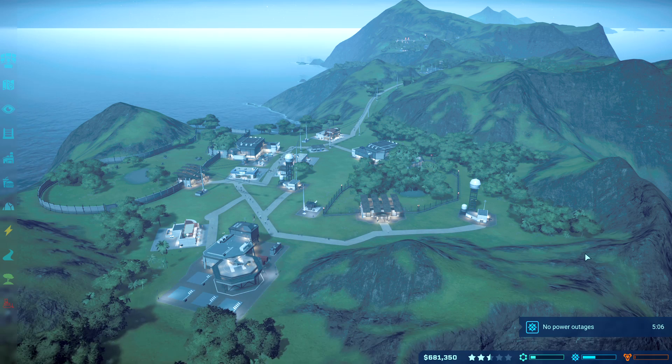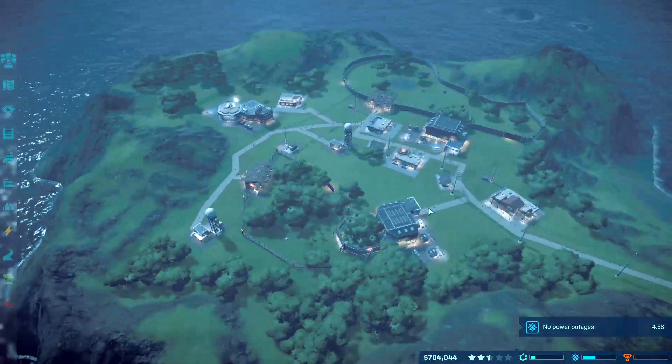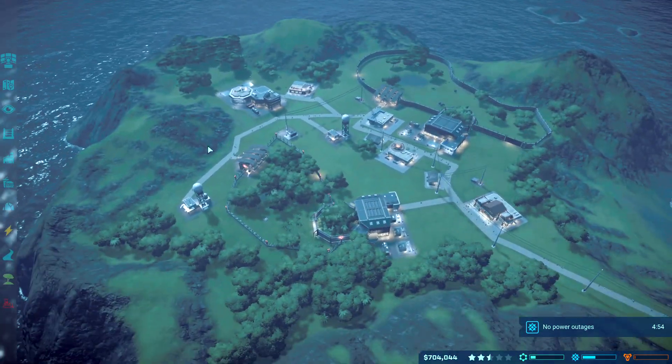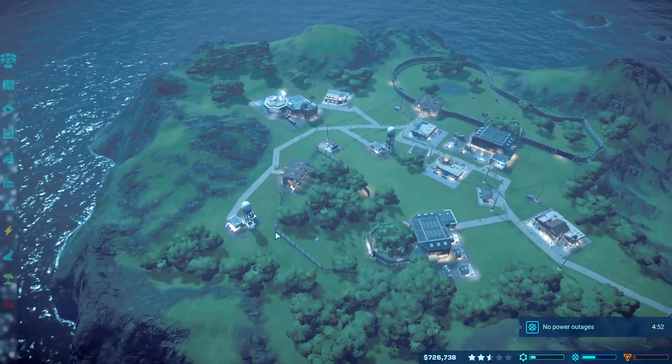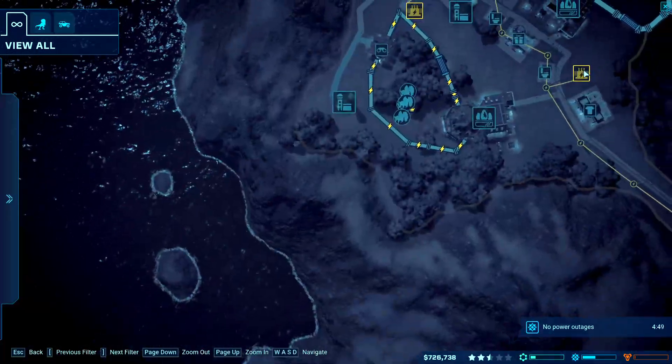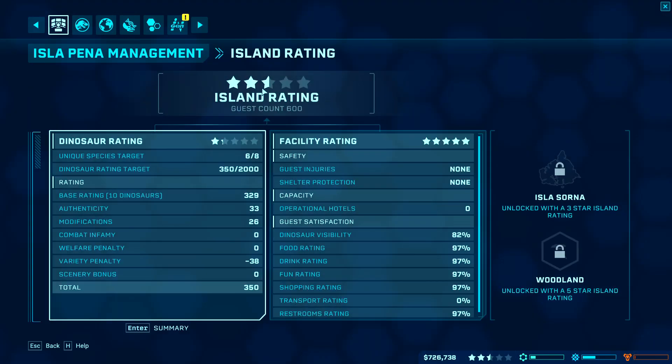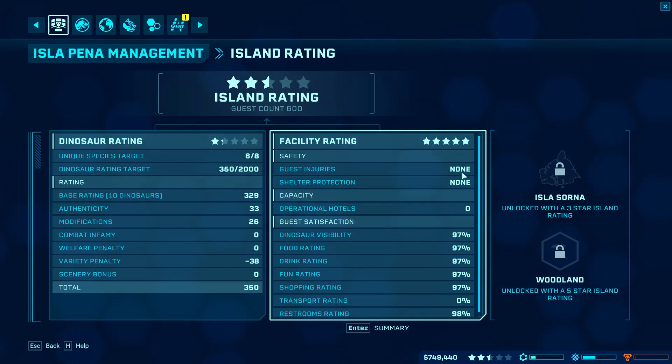Hey guys, we're back to another one, and I'm just gonna play some more Jurassic World. This is episode 37 of this series. So last time we left off, basically what we did was just release Dilophosaurus into the new enclosure. We already have four of them in there, just so we can get a little bit more ratings. We have 600 people and our ratings are okay — facility ratings are five stars, and that's really good.